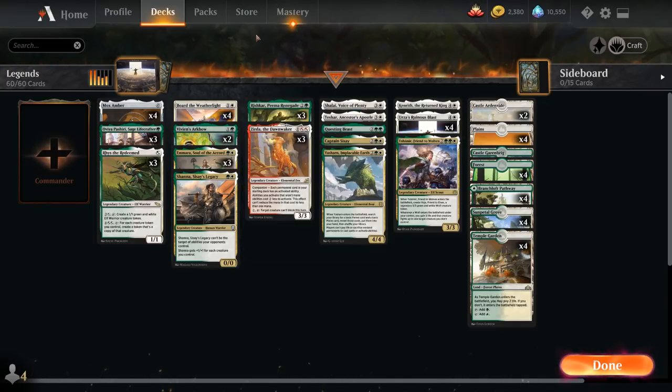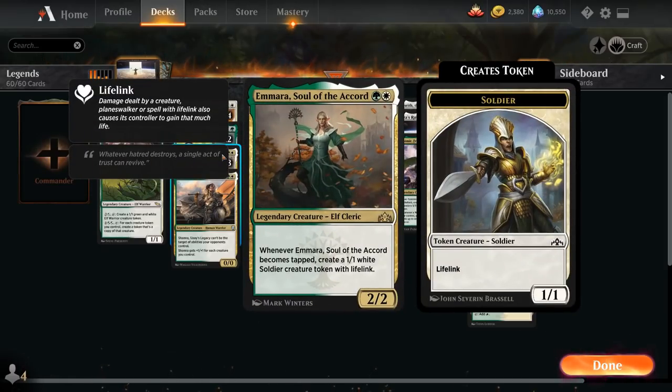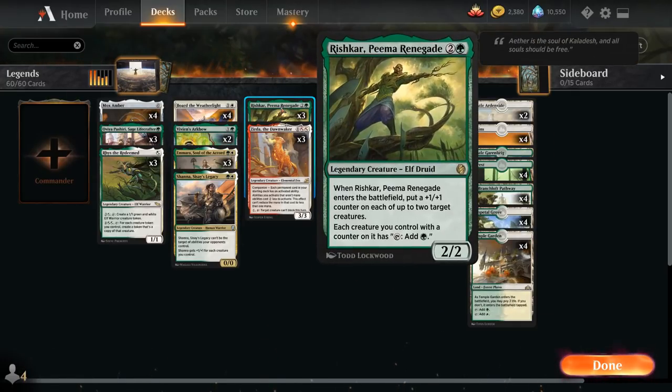At three mana we've got three copies of Rishkar, Peema Renegade — a 2/2 that when it enters the battlefield puts a +1/+1 counter on each of up to two target creatures, and each creature we control with a counter on it can tap to add green mana. It turns our cheaper creatures into ramp creatures and synergizes nicely with Amara, because if we tap Amara for mana after putting a plus one counter on it, it will still make a soldier token. Amara into Rishkar is a great start.